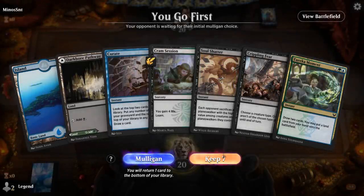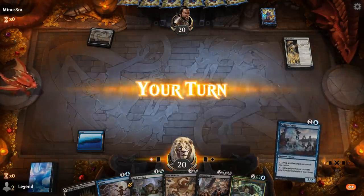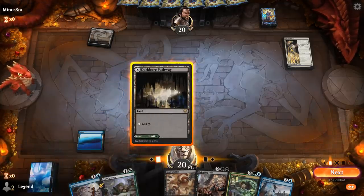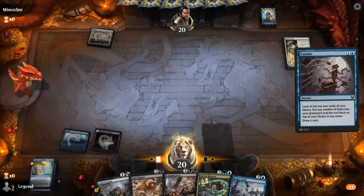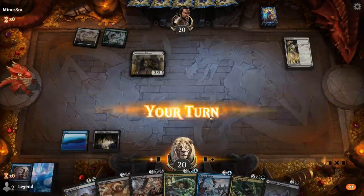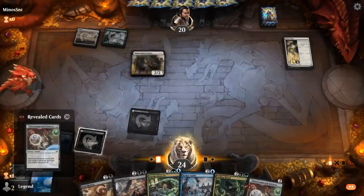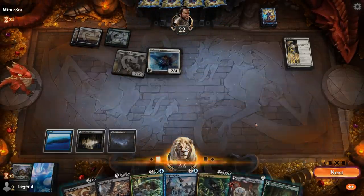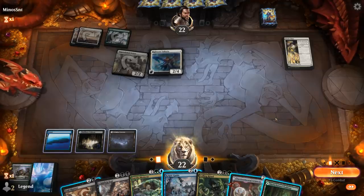We're on the play with a reasonable hand. Turn two, have to decide between Cram Session and Curate against the life gain deck — we need to hit our land drops so I kind of prefer Curate. Cram Session can maybe wait to grab Containment Breach to remove the Cleric class. Culling Ritual also deals with Cleric class. We'll Cram Session and probably just get Environmental Sciences. Play tapland Predation. We'll need to grab our Forests with Sciences to cast Culling Ritual. Soul Shatter is also a decent answer for Valkyrie. Now that we drew the green source, we can maybe wait on Culling Ritual.